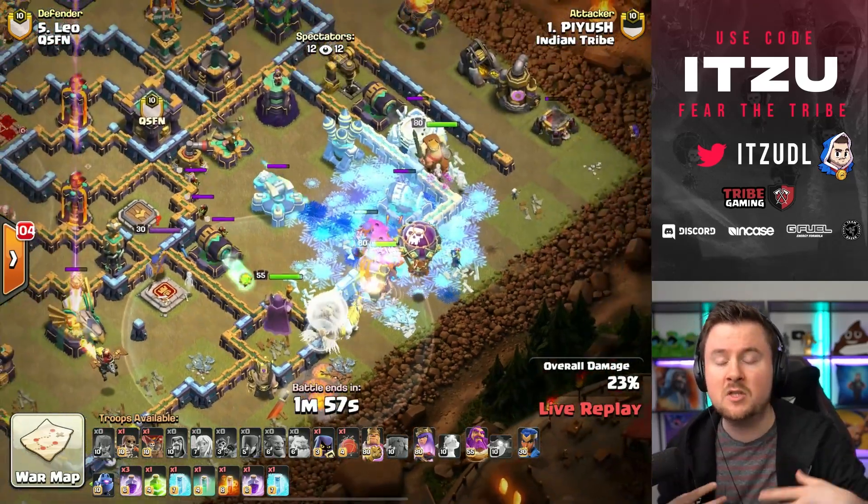Now we have QSFN going in with their next attack — Katano coming in with a quad earthquake Lalo, which is interesting. Some Rocket Balloons — maybe trying to damage some buildings and finish them off with earthquakes. Typically we see Lightnings with that. I'm really confused — wait, is there a Royal Champion trick happening?